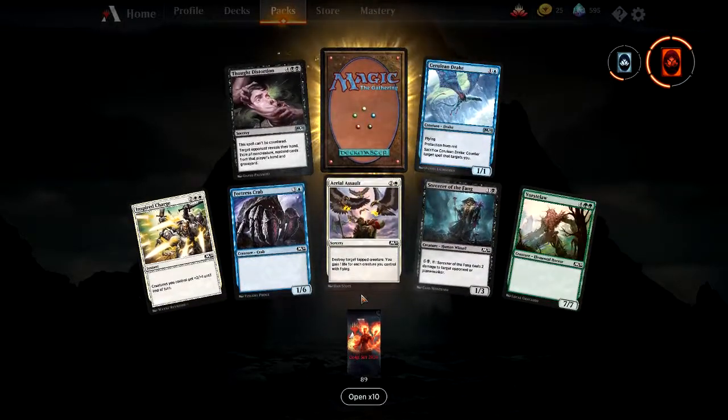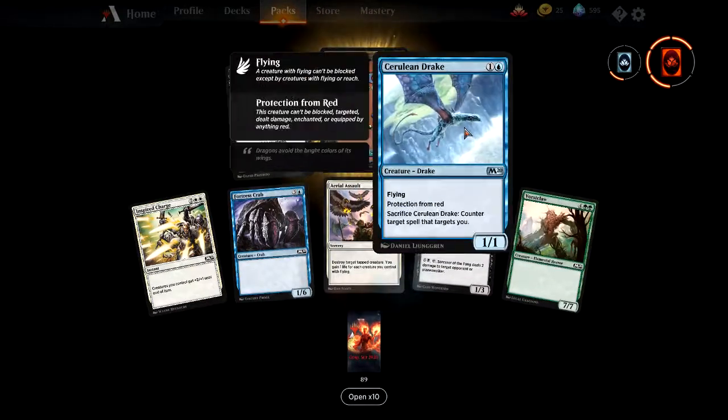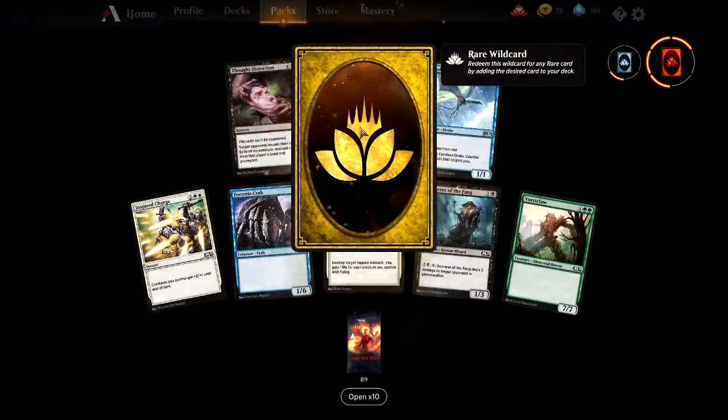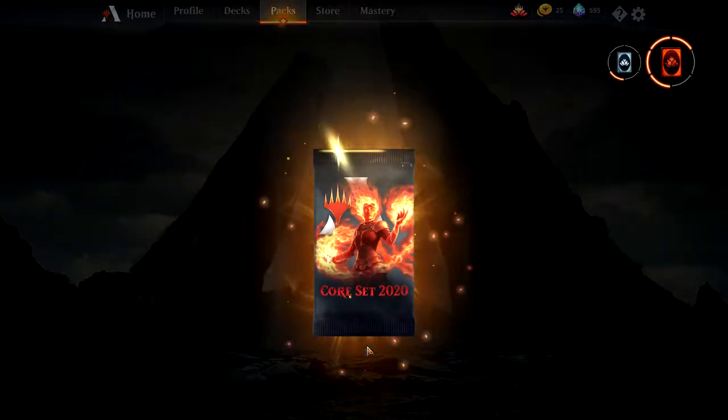Another Thought Distortion — that empties the counterspell deck. Another one of those 1/1 Drakes you can sacrifice off. And the rare of your choice — a good little pack overall.